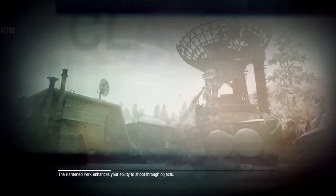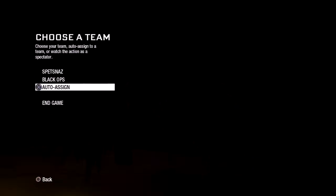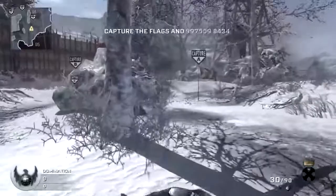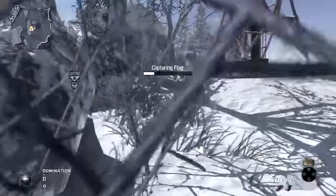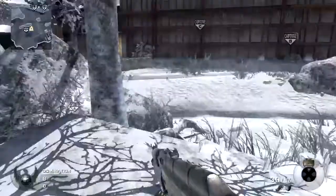Not all of the maps have good spots, but I try to find the best spots I can. On Array, A is pretty wide open and so is B — there's not really a whole lot you can do to keep yourself protected. Right off the bat on A, there's really not a good place to capture it. The only decent place I found was in these bushes over here. Keeps you a little more hidden — you can go prone, get a little harder to see, or you can crouch. But other than that, it's pretty much wide open.